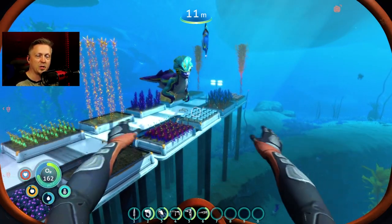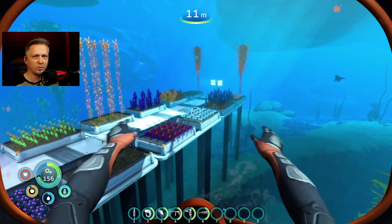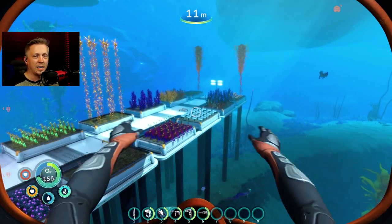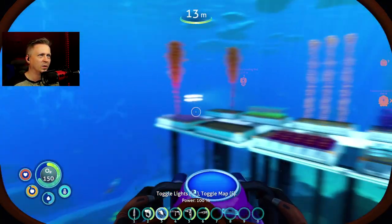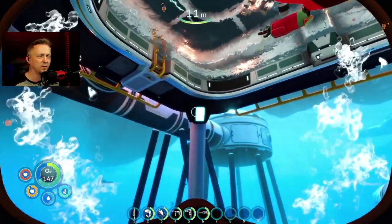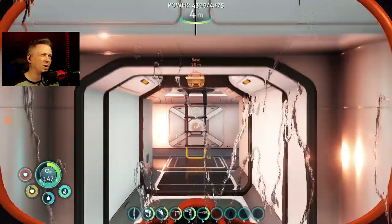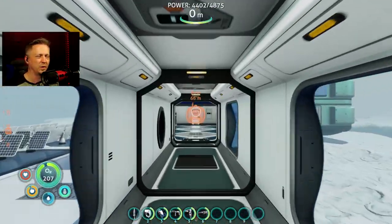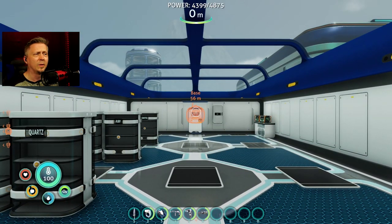That's going to be it for this episode. If you want to check out the Better Sea Glide mod, there will be a link in the description below. It's nice, but the boost doesn't work for some reason with my gameplay, so I'm just going to take it out. The color on the sea glide only shows once in a while and the light isn't that beneficial in the long run, but if you want to check it out, link in the description. If you enjoyed it, hit the like button and I'll see you next time.